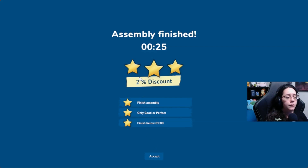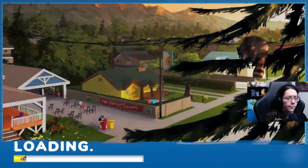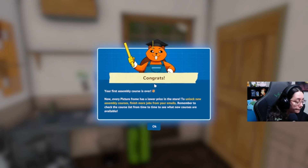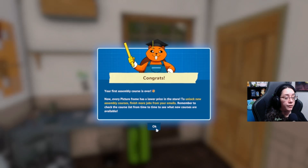I did three things. So if I'm getting a 2% discount for getting three stars, would a two-star give me 1%? Or would I have to finish it with one star to get 1%? Or is the discount just set at that amount and nothing you do can improve it? I'm not sure. Congrats — your first assembly course is over. Now every picture frame has a lower price in the store. To unlock new assembly courses, finish more jobs from your emails. Remember to check the course list from time to time to see what new courses are available.